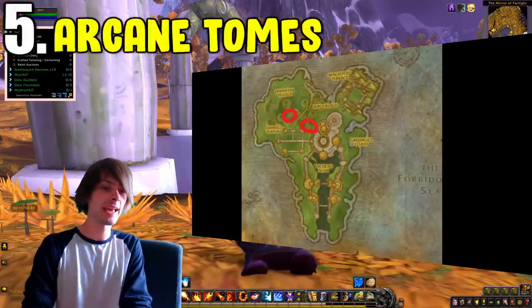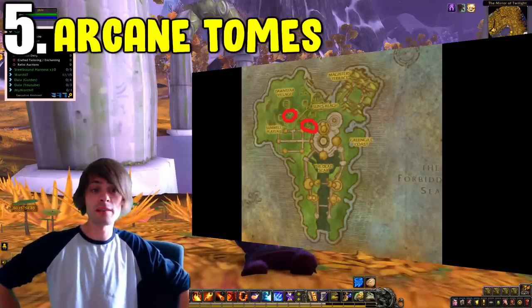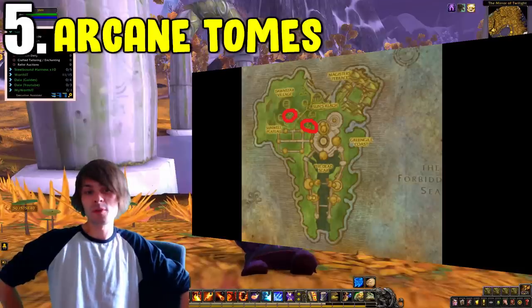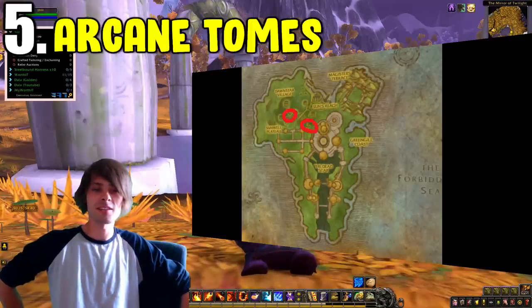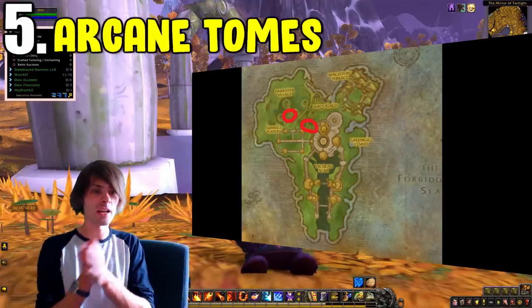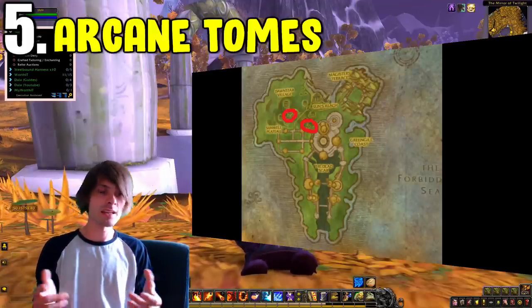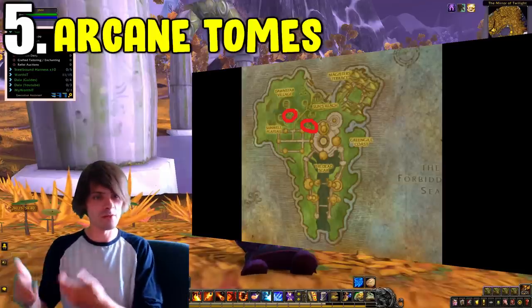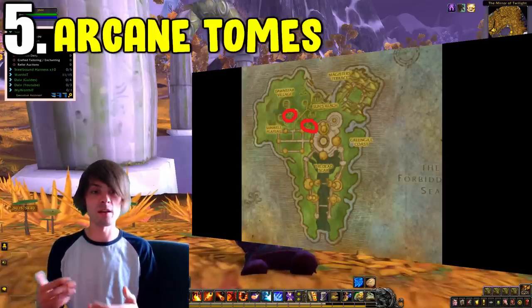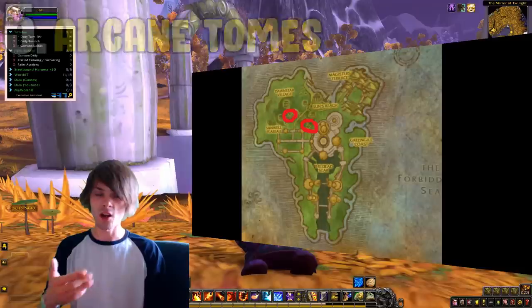Coming in at number five is Arcane Tomes and Marks of Sargeras. Rather than Shadow Labyrinth, what you want to do is go to the Isle of Quel'Danas, outside of the Sunwell instance. On the outside you have blood elves and demons. You want to be farming the blood elves primarily, though you can also farm the demons. If you can set up a macro or you're fast at killing things, these mobs will start hyper-spawning very quickly. This is because there has to be a maximum population since it was an old world daily questing zone — the more mobs that die, the more will spawn.